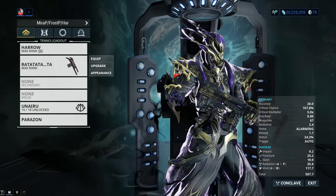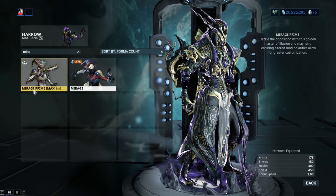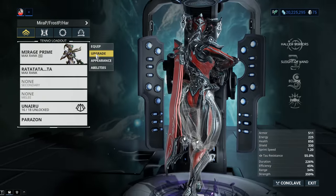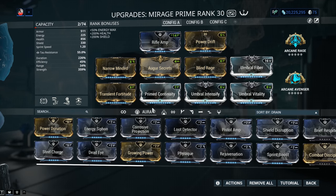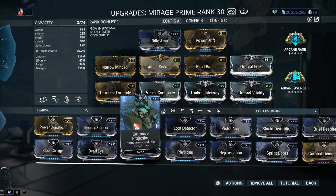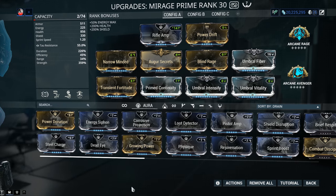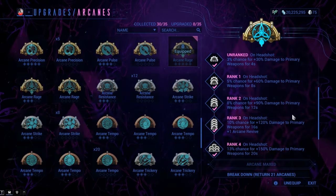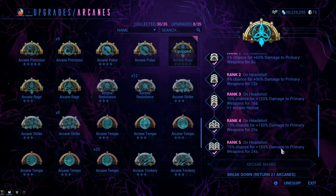Now, time to bump up everything with Warframe buffs. We're going to be using the ever-so-lovely Lady Mirage Prime and her fantastic buffs. Rifle Amp aura will work fantastically well here. Against Grineer, Corrosive Projection is always a good option — it's not as powerful as it used to be, but it's still pretty much meta. For the Arcane, we'll go with Arcane Rage R5: a 15% chance for plus 180% damage to primary weapons for 24 seconds.